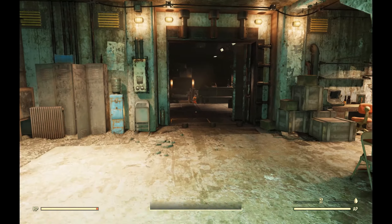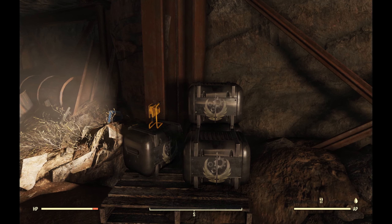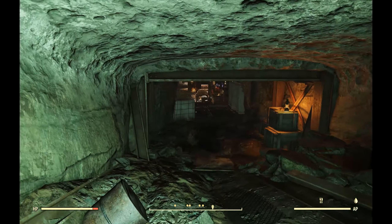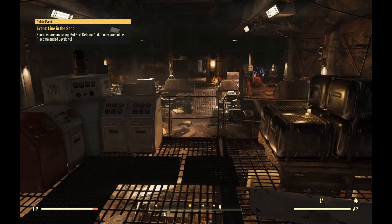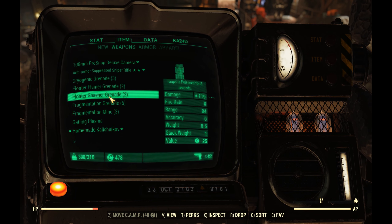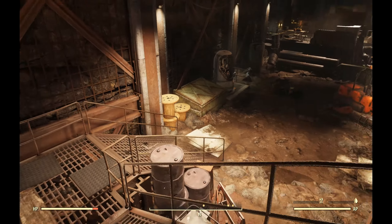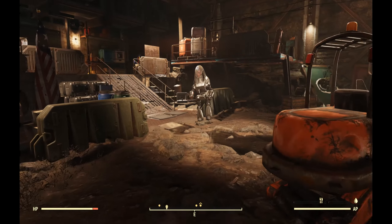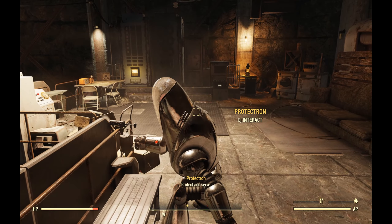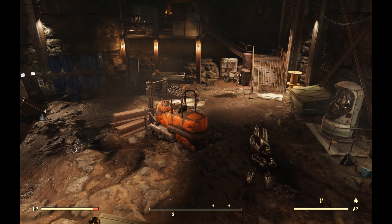Let me show you what this place looks like on a character that has completed the quest. This is the character that has completed the Steel Dawn quest line, at least as far as it goes at the moment. You can see these Brotherhood of Steel crates - they were here in the other character's version as well - because the Brotherhood did come through and use this place as a weapons depot to store some hellstorm missile launchers. Now down here, whereas the other character's version didn't have anything, you can see there are protectrons - Brotherhood of Steel protectrons - here to defend this place against further incursions by the Raiders. So that's really the only difference between the two versions: just the protectrons.